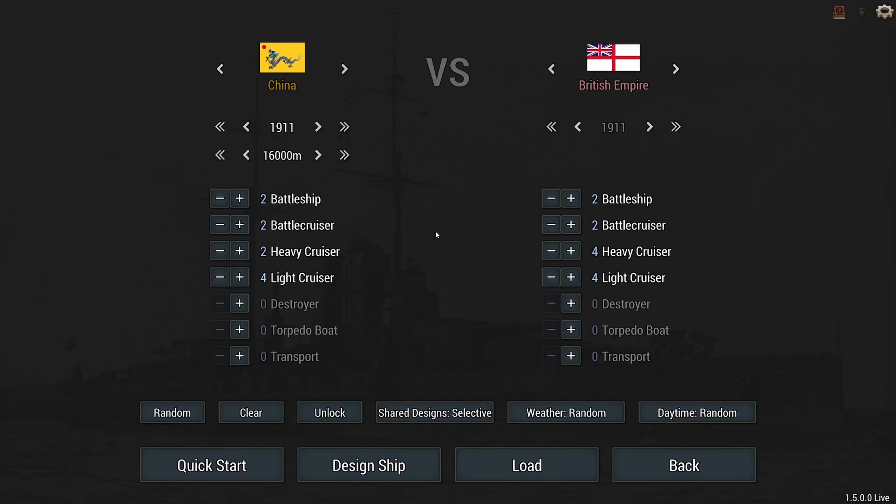Hey guys, Stealth here and welcome back to Ultimate Admiral Dreadnoughts — or maybe I should say welcome to the new version, 1.5.0. This version has a couple of new hulls and we might be able to use some of them, depending on whether or not they're going to be available for this particular era.